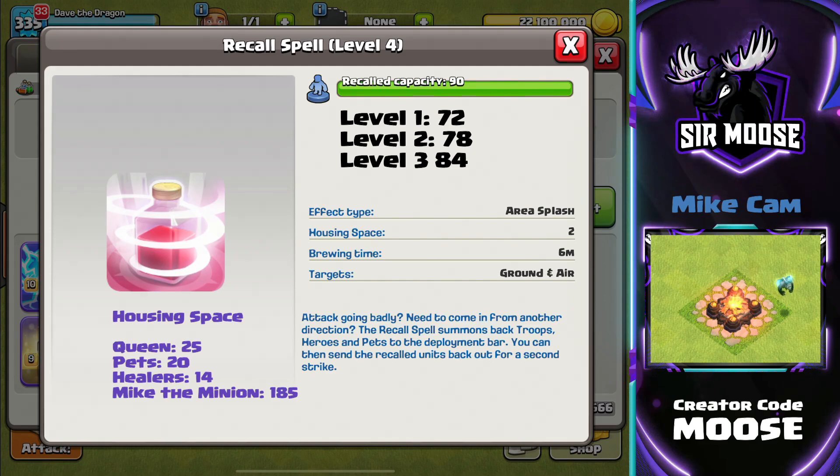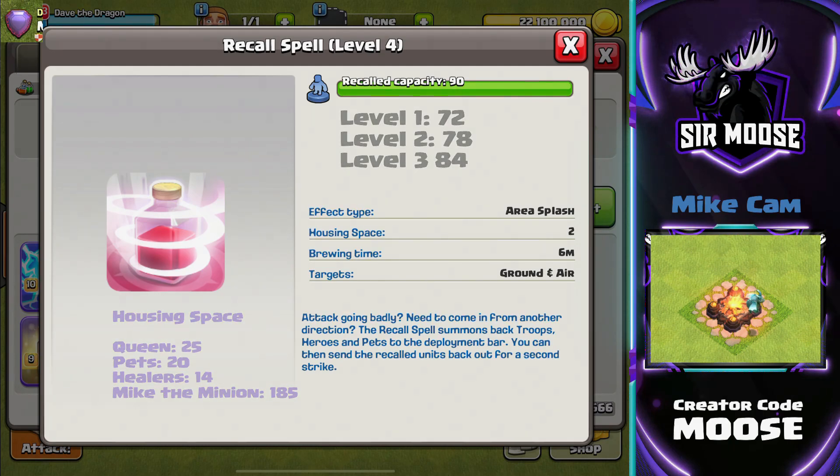To keep it simple, we just need to know how many healers we can recall with the queen at each Town Hall level. We'll go through some quick replays for Town Hall 11 to 15 and cover how many healers you can recall and how many I'd suggest using on the battlefield. If you can recall four healers, you might want to put five, because you might lose a healer to an air mine or something like that on the battlefield.